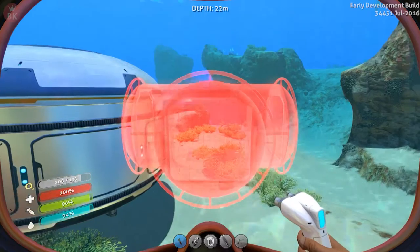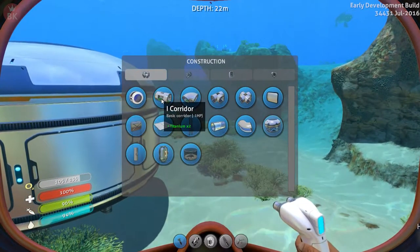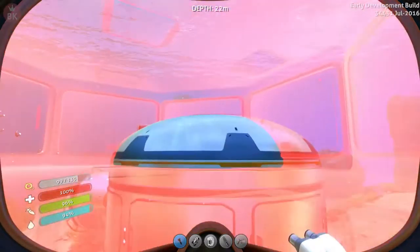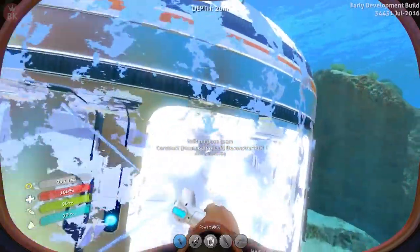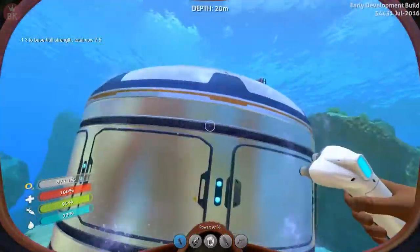Why is it only snapping like this? That's weird. All right, let's choose something else — a corridor. Why is it doing that? All right, let's just get another multi-purpose room on top.